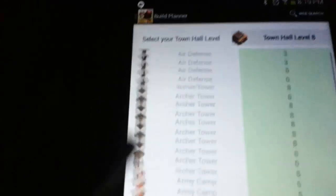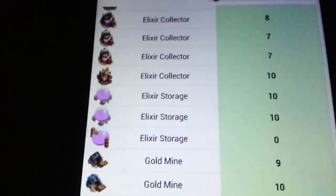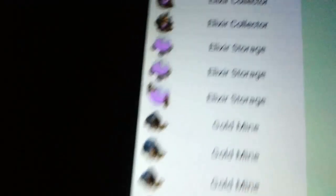Okay, so let's say you have your village mapped out and everything, and you decide, oh, I upgraded — I don't know — Elixir storage or something. You can pick what level it is right here, it's actually pretty helpful. Let's say you upgrade to level 11. And as you can see right there, Elixir storage level 11 — it changes the way it looks.